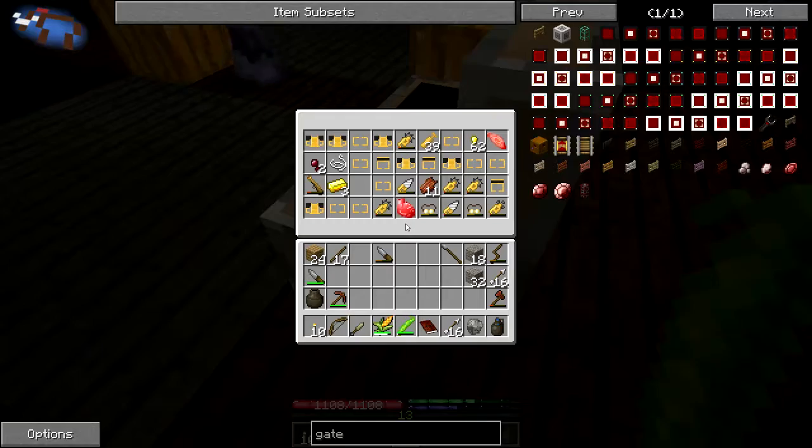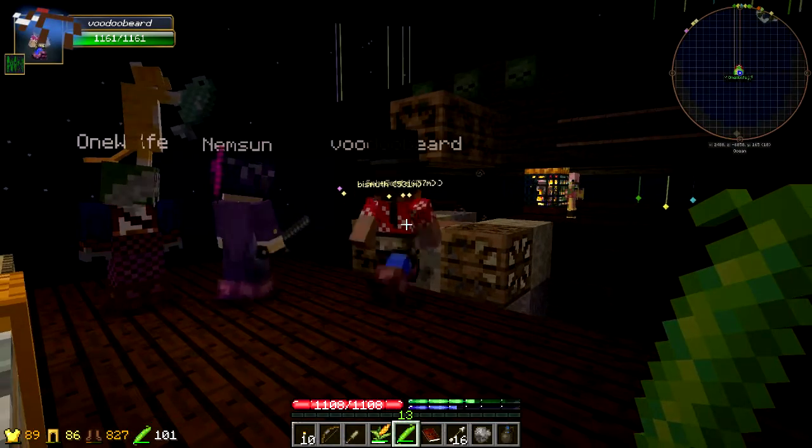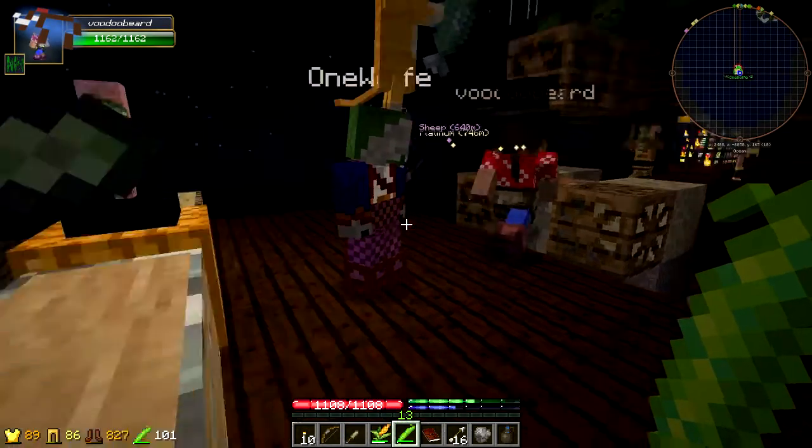Basically chop out all the wood below here and just stand up here — they'll spawn, fall, die, without you ever having to aggro them at all. Sweet. So it would just be drops. Or we could just make Voodoo Beard come up here and punch them.